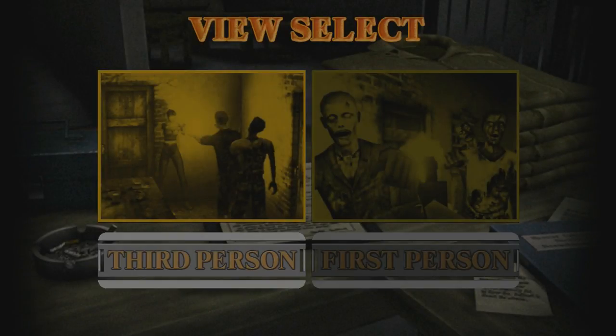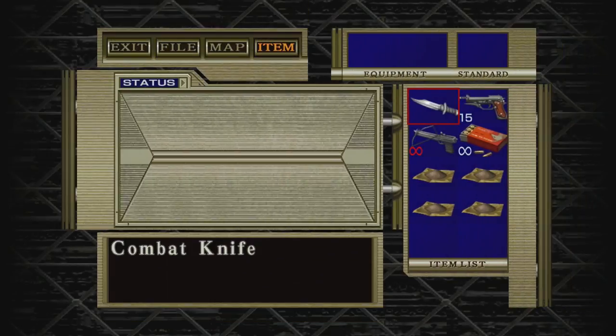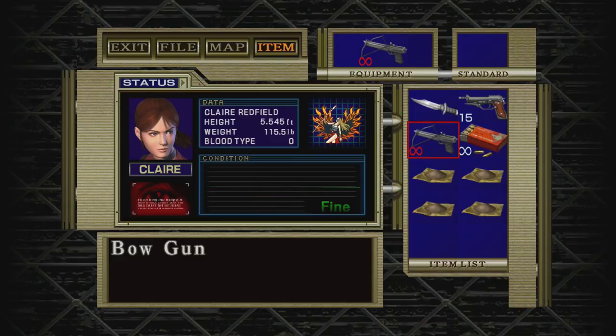Alright, and for her, I am going to do the traditional third person. So I'm going to go ahead and start this up. Here we go. Quickly switch to her infinite bowgun — explosive bowgun.